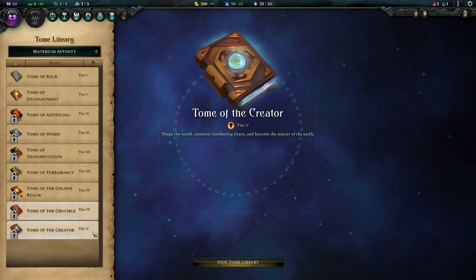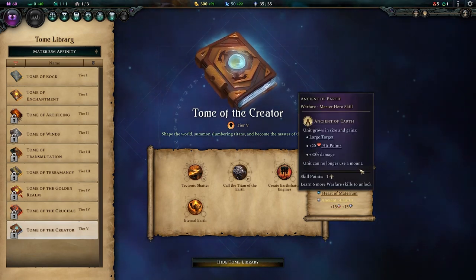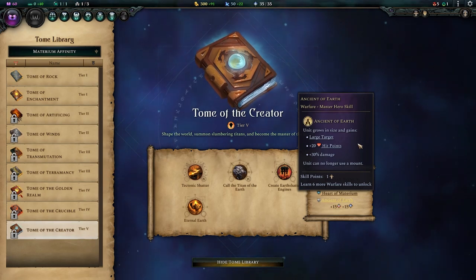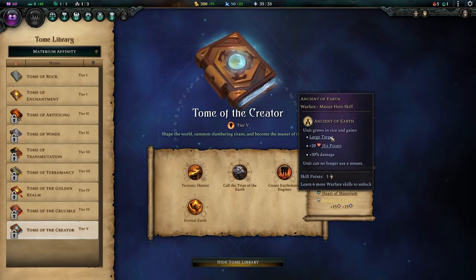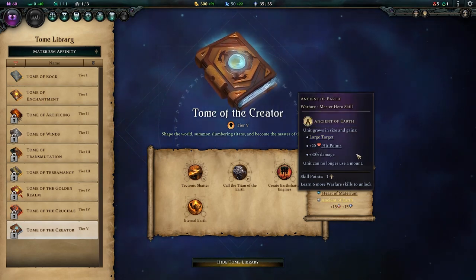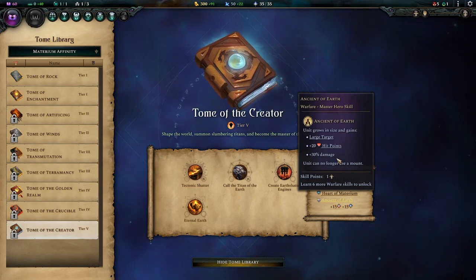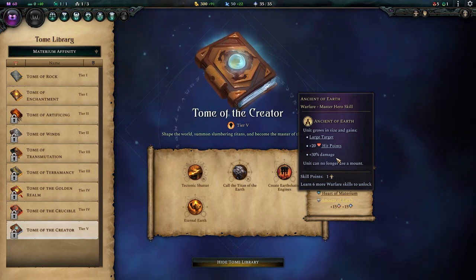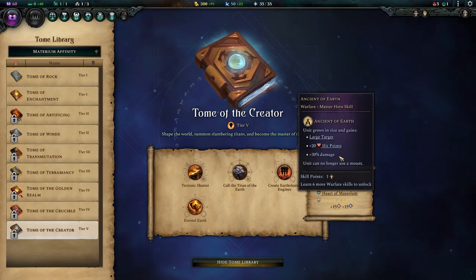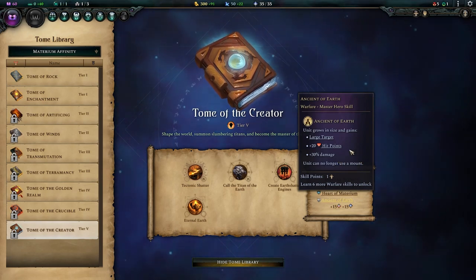Last and certainly not least, we have the Tier 5 Tome of the Creator. This is a really fun tome, and it starts with the hero skill Ancient of Earth. This is a high tier warfare skill that makes your hero grow in size to tower over cities on the world map. They become a large target and easier to hit, but they get charge resistance and cannot be displaced by most effects. It gives them plus 20 hit points and plus 30% damage, making your heroes into absolute beasts. It is hilarious watching shock heroes run in with a huge axe and one-shot everything. The big downside is they can't use a mount, but you're still probably going to want this — plus 30% damage and plus 20 hit points is huge.